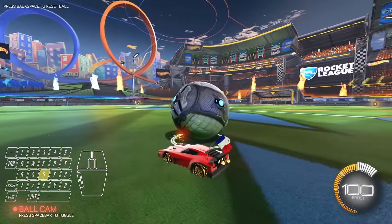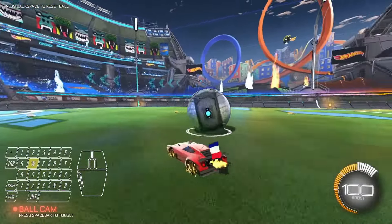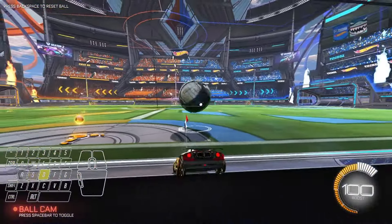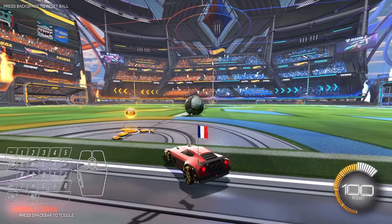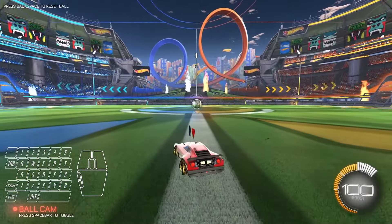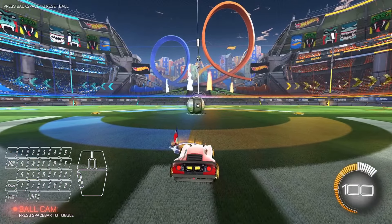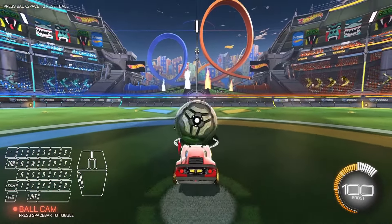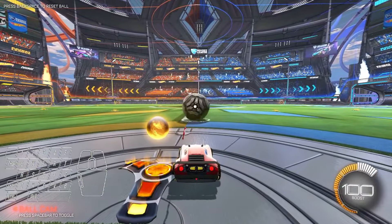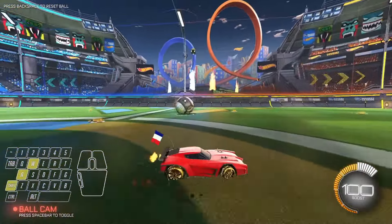With all that said, we're getting into this longer dribbling video. We're going to focus on a few steps to dribble — all these steps are really important, and you want to follow them one by one without skipping, because they lead into each other and build on top of each other. Dribbling is really important because it allows you to advance into every other mechanic, whether it's aerials, air dribbles, ceiling shots, or flip resets. When doing this, get comfortable making light movements — never hold down W or S; just make light touches with the corners of your car.